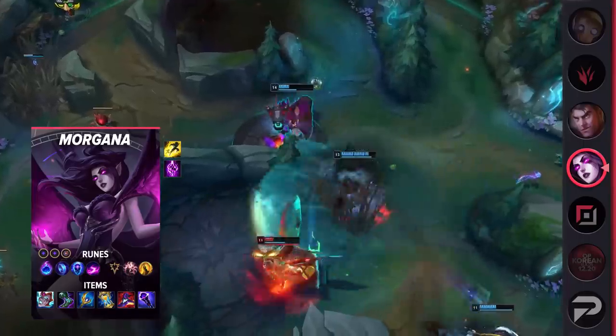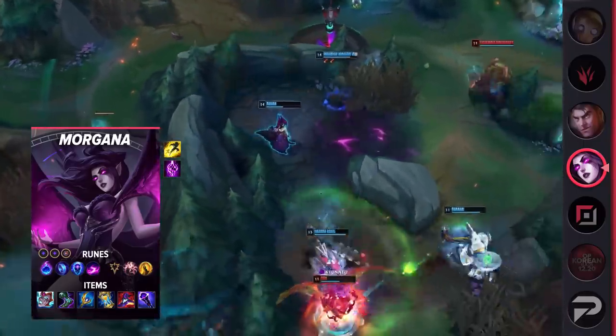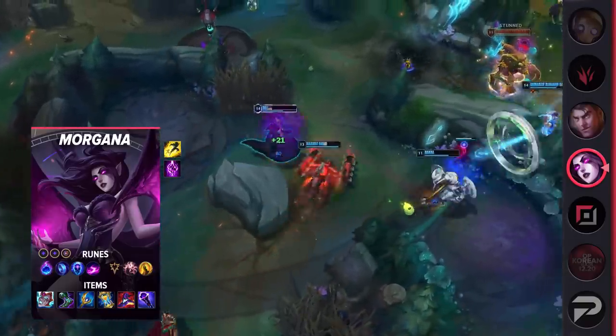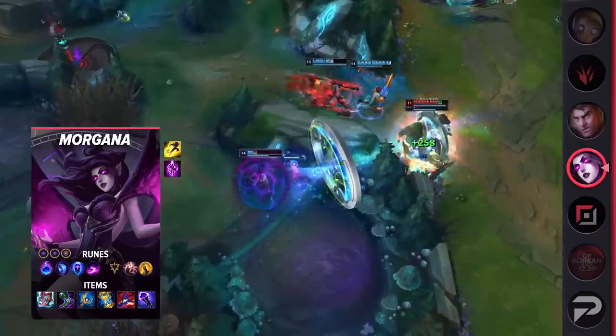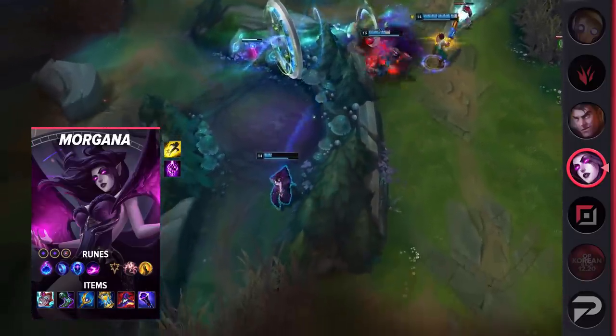For her runes, take Arcane Comet, Manaflow Band, Transcendence, Scorch, Presence of Mind, Coup de Grace, Double Adaptive Force, and a Defensive Rune of Choice. Her items are Liandry's Anguish, Sorcerer's Shoes, Archangel's Staff, Zhonya's Hourglass, Rabadon's Deathcap, and Void Staff. This build provides a ton of damage as well as some safety via Zhonya's Hourglass.